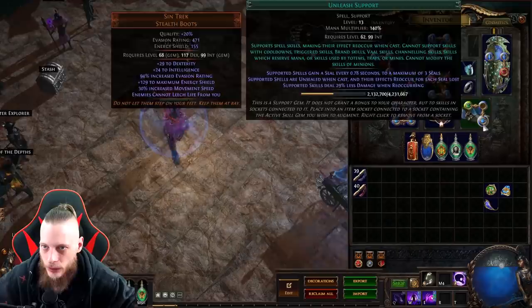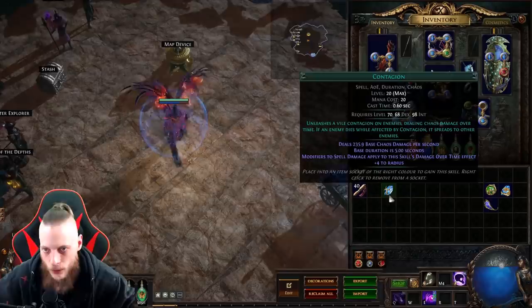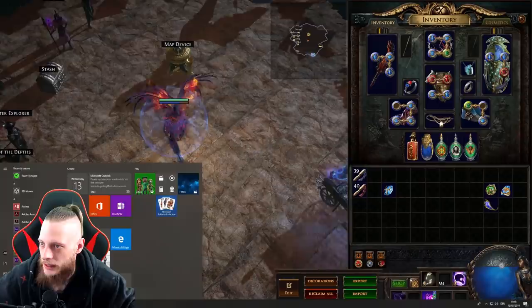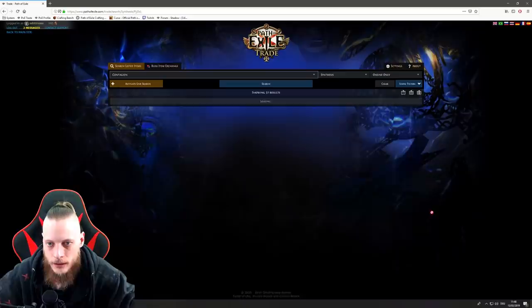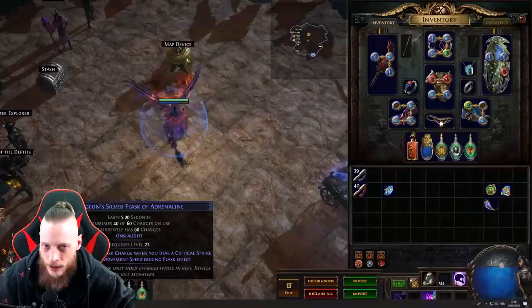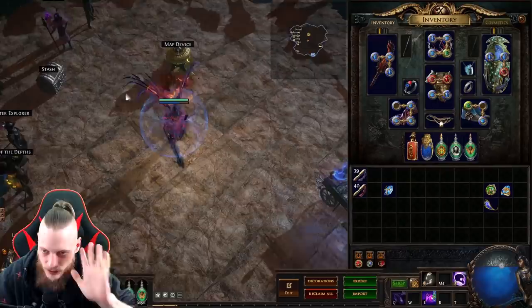Here — Contagion level 20. The thing is, if you have this gem, you have two options. One: sell this one, it goes for about five chaos. Then go to PoE Trade — let's open this and check the price. Search for 20 quality — you see they are two chaos. So basically, selling my gem for around four chaos and buying a 20-quality one would save about two to three chaos orbs. But I just don't want to do it — the main reason is I need to sell something, I need to trade and buy, so I just want to get rid of that approach.